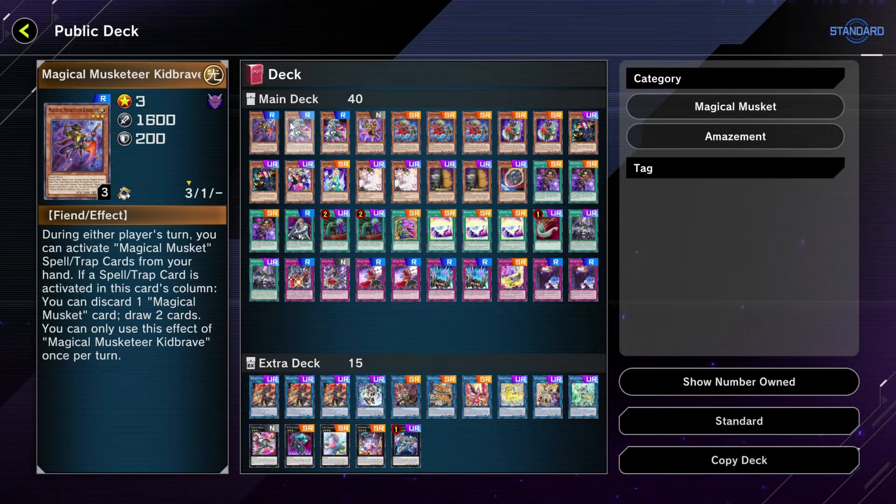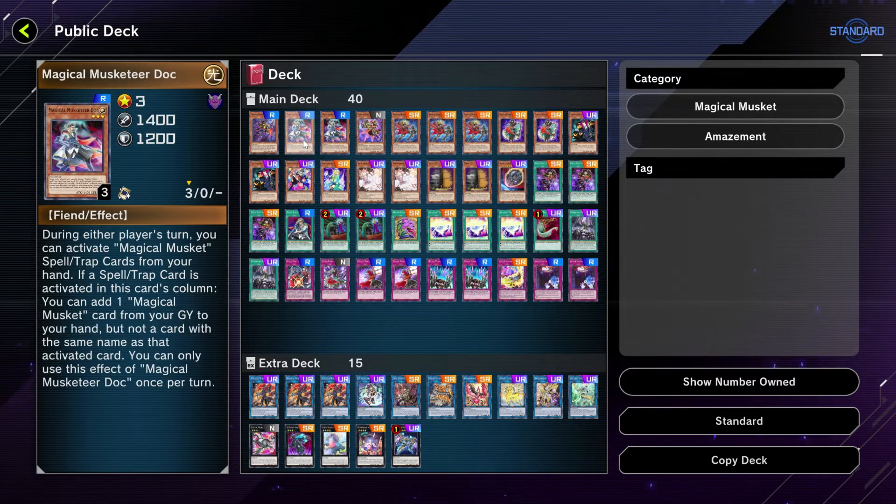To start things off we have Magical Musketeer Kid — a very good card that helps you trade in one of your magical musketeer cards to draw two cards. So it's pretty much a built-in draw engine.